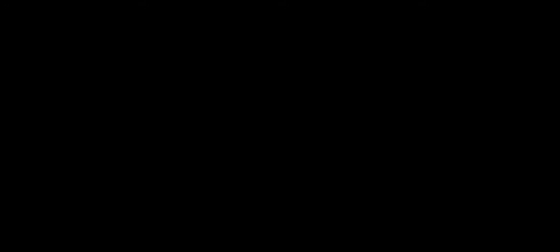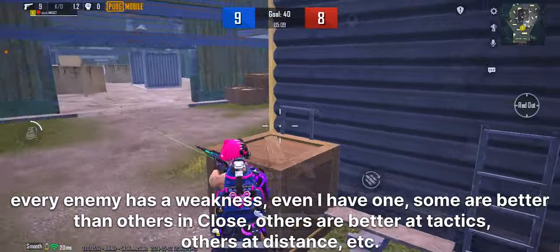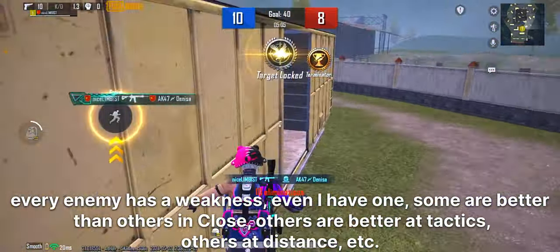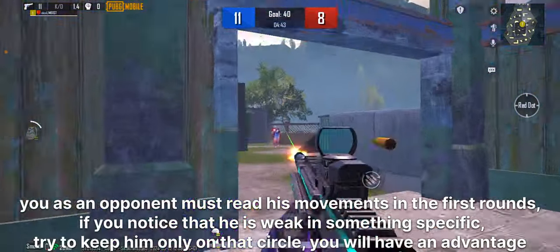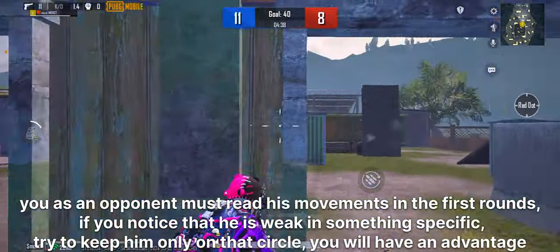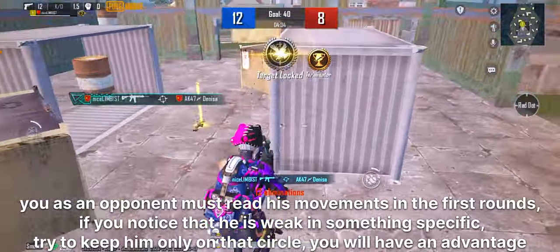Three: read the enemy as well as his weaknesses. Every enemy has a weakness — even I have one. Some are better in close range, others at tactics, others at distance, etc. You as an opponent must read his movements in the first rounds. If you notice that he is weak in something specific, try to keep him only on that circle — you will have an advantage.